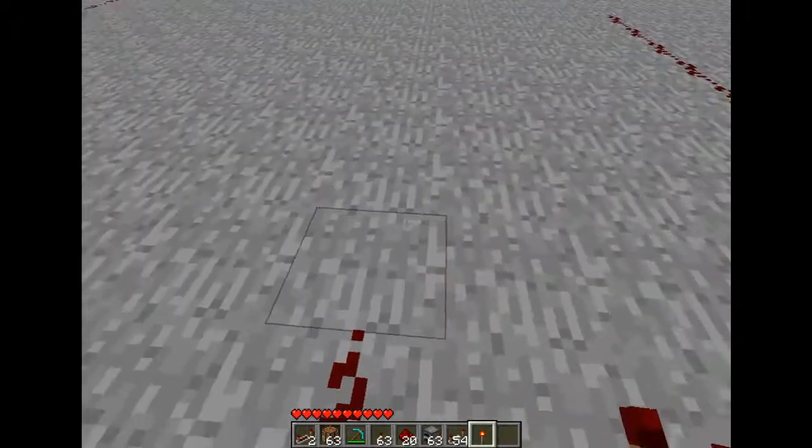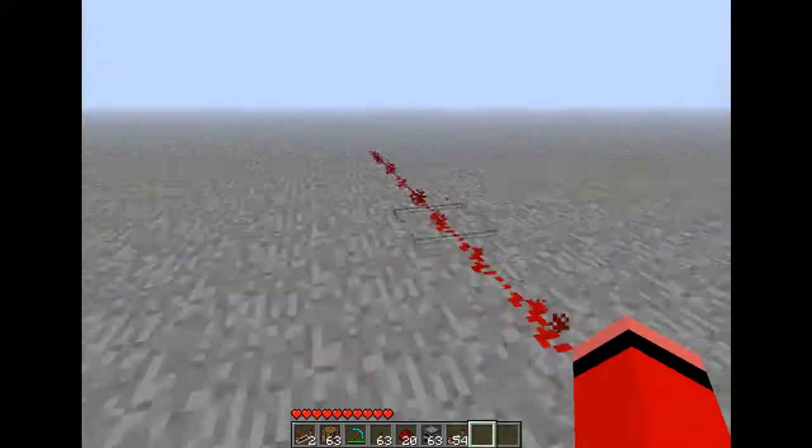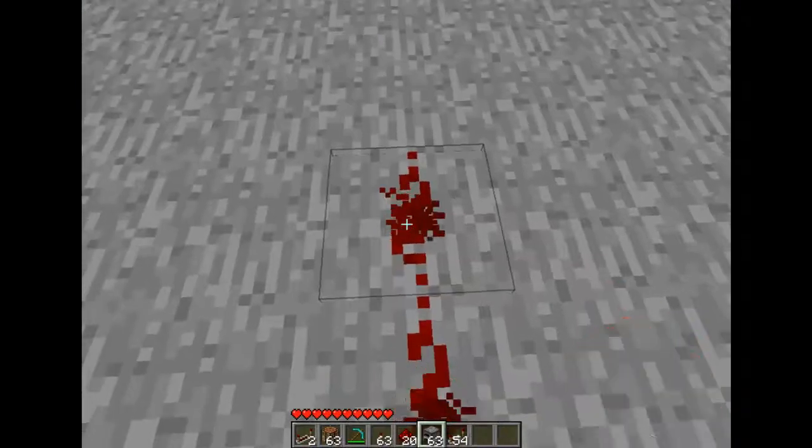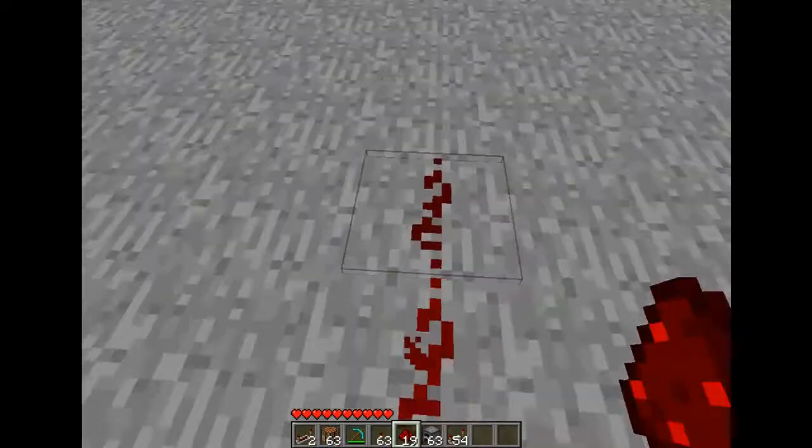So you put fifteen blocks of redstone and give it some energy. As you can see, it'll still be lit up on the fifteenth. But you go to sixteen, and that won't be lit up.